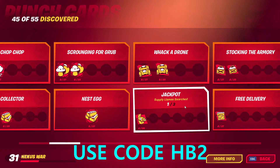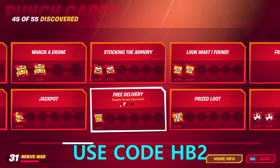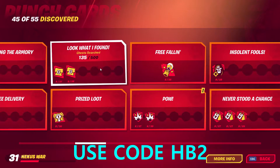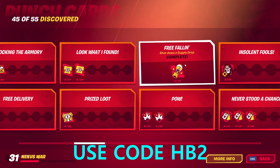Stark Industries supply drones destroyed — keep destroying them. Supply llamas searched is a hard one. Also: search ammo boxes and supplies, and search chests including rare chests.